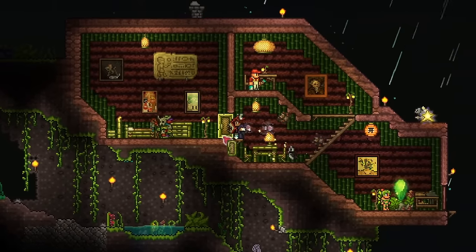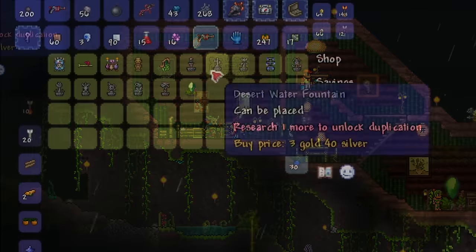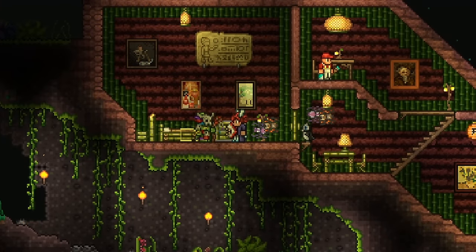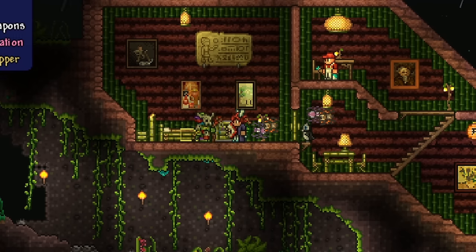I forgot to mention this, but if you want, you can also buy the leaf wings from the witch doctor at night, if he lives in the house in the jungle. Leaf wings got nerfed, so you can skip them if you want — we'll go for the frozen wings immediately. I'll buy them because I can't really live without wings, especially for building.